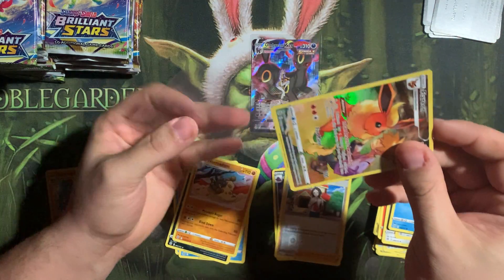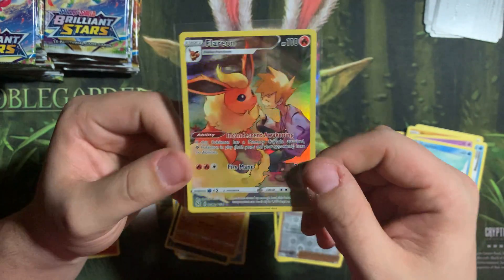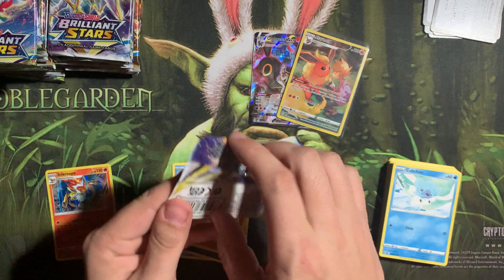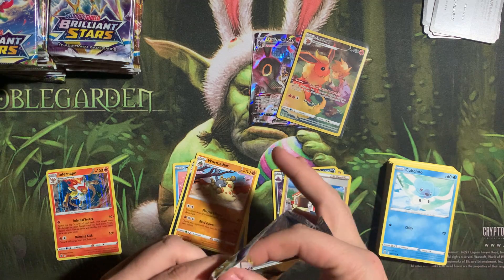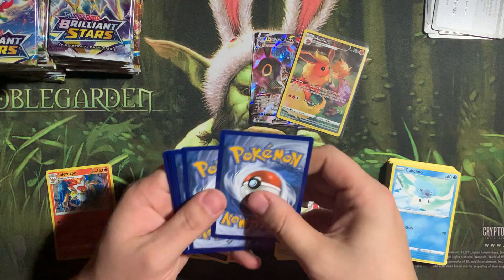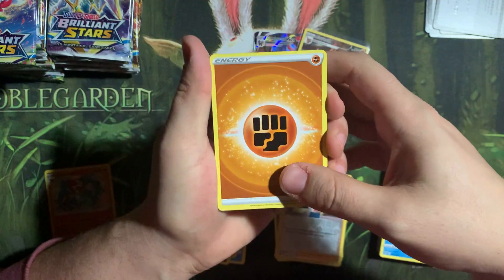They picked such good Pokemon for the character rares this set. I wasn't a huge fan of all the characters from Calyrex Eclipse, but I really do think they knocked it out of the park with this one. I hope they continue with them — it's such a cool addition to the sets, especially because not that many people are super excited about reverse holos since you get them in every pack. So it's a nice refresher.